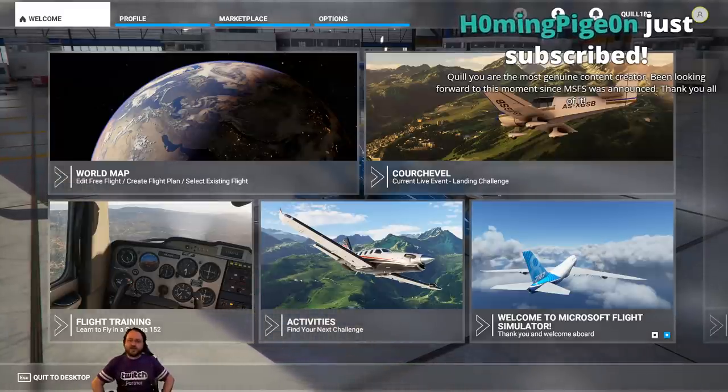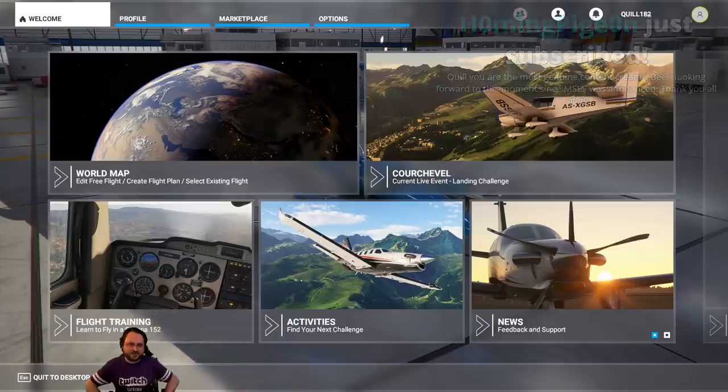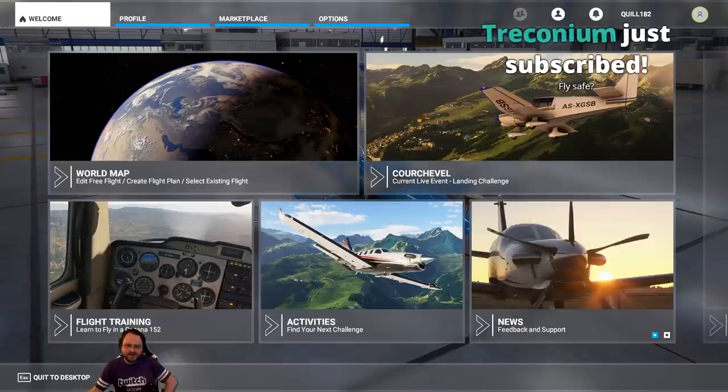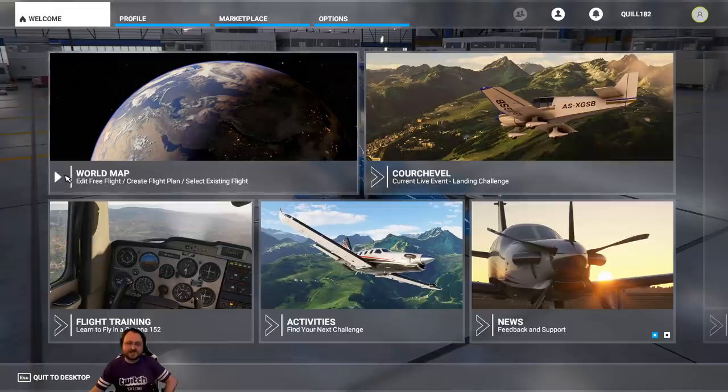Someone suggested a flight above Chernobyl — that's a really interesting idea, we'll have to put that in the hopper. We might take requests right now but we've got plans for the first couple flights. The chat might be a little hard to manage, but we do have to see Petra at some point.